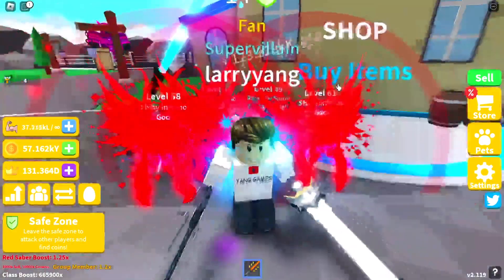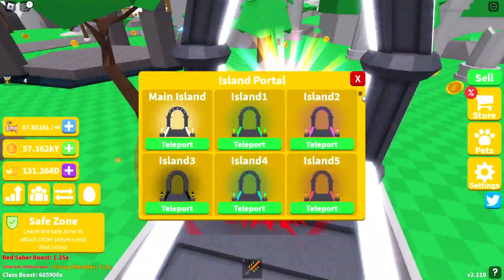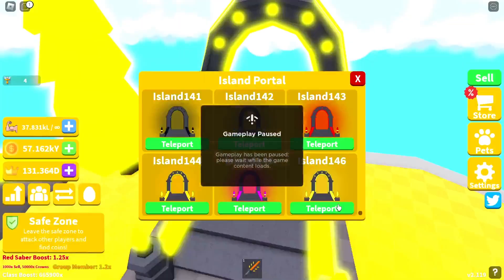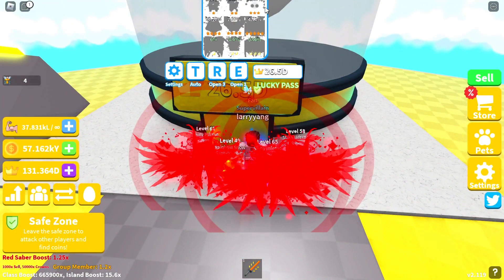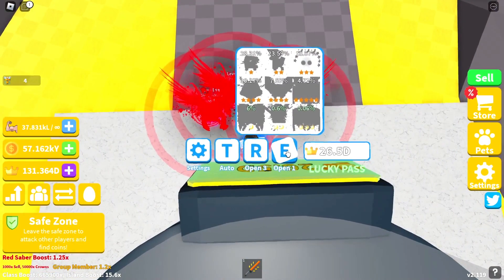One other thing we wanted to do is finally hatch some eggs. Per the last update there are 149 islands now. We did hatch one on island 145 just for fun. We only have 131D, which probably buys us five eggs, maybe. So let's open one at a time — we'll try the highest island. We can buy five, so let's scroll up. Wish us luck!